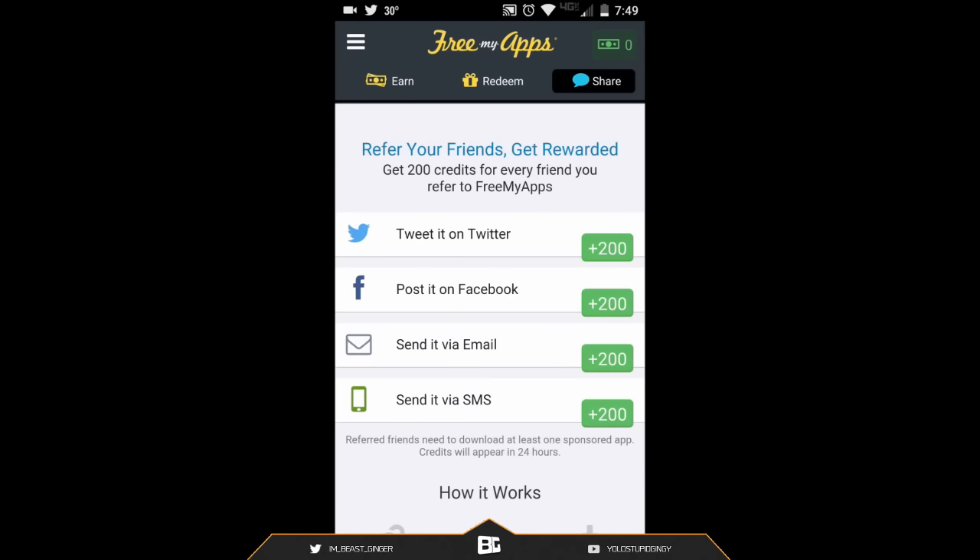If you guys have friends on Twitter, friends on Facebook, or just want to send it to people via text message or even email — you guys can even make extra accounts if you really want. You can share the link, tweet it, post it, send it, and whenever they click on your link and actually download the app and start to use it, you will get a bonus 200 points. That's a pretty easy way to do it, just by having a couple of friends do that.